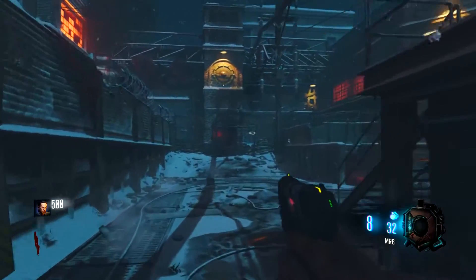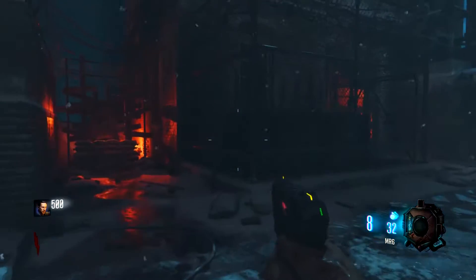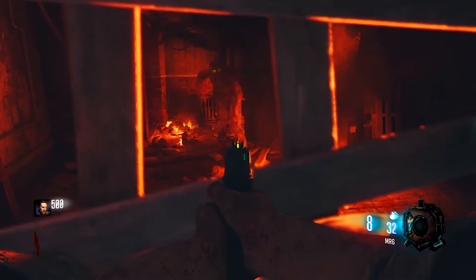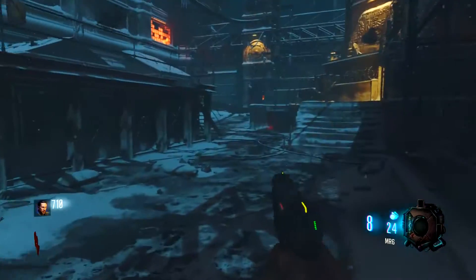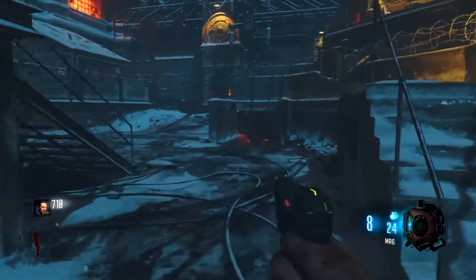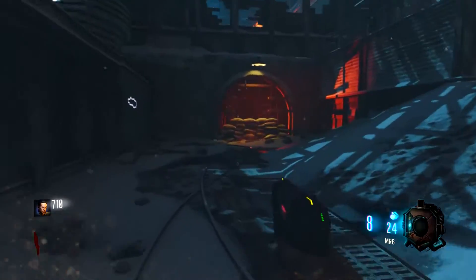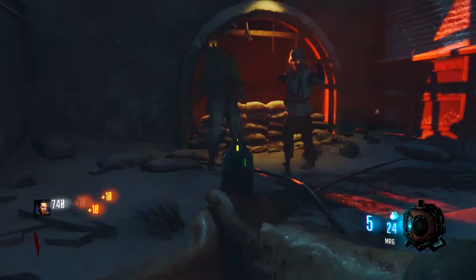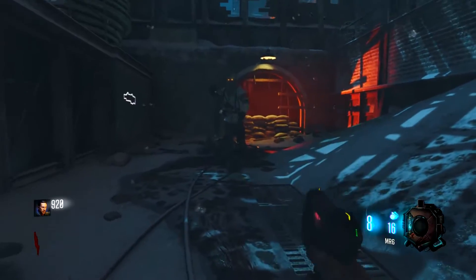We've been seeing a whole bunch of random things popping up in theater mode that really shouldn't be there. For example, there's the spike gun from campaign in the box in theater mode, which makes absolutely no sense whatsoever. There are a couple of other really weird glitches — some guns would actually transfer into another one, like you would knife with the ray gun, which doesn't make sense because the ray gun isn't really a knife.